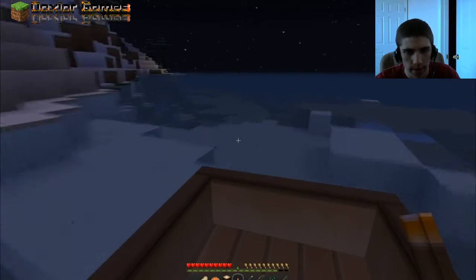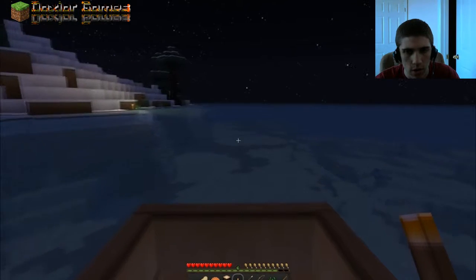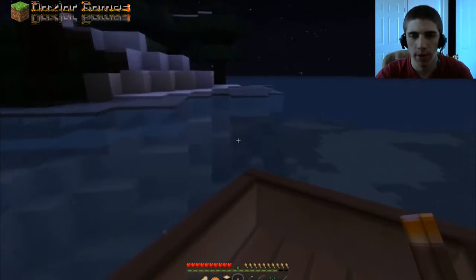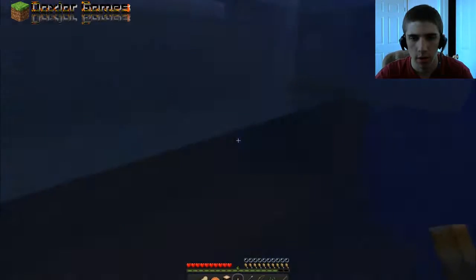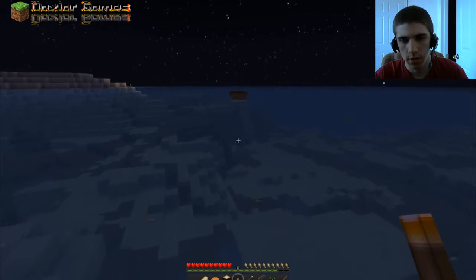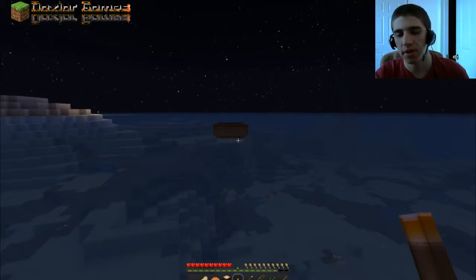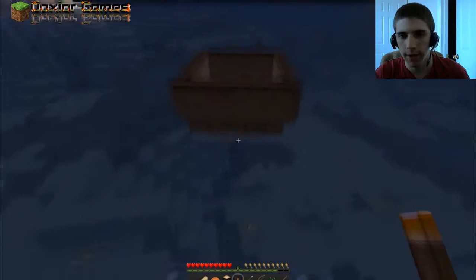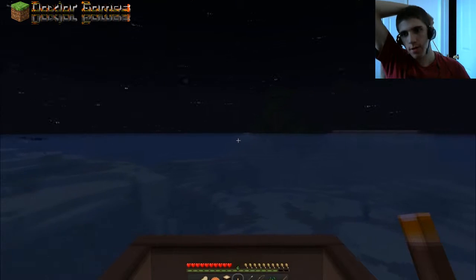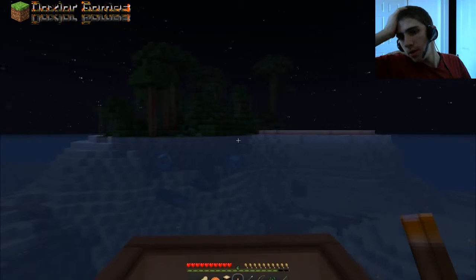Gotta find my way back. I want to find an NPC village because they've got potatoes and carrots and they've got a trader. Can I put this on top of the ice? No. I can't swim faster than a boat — that's sad, that's really sad. Get a boat, here we go. Is that a desert biome or is that half desert biome and the rest a jungle biome? Jungle — crap.